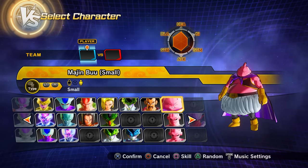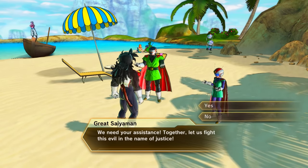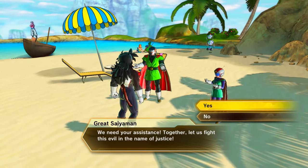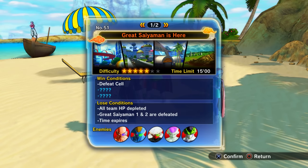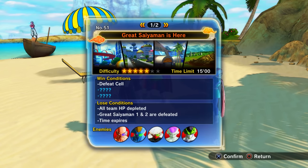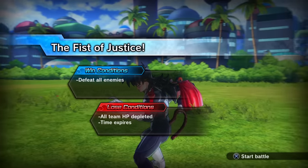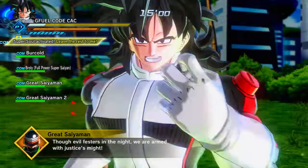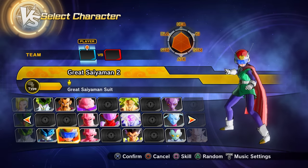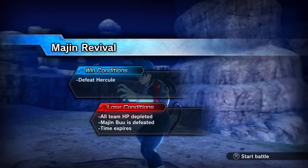Parallel Quest 51 — clear PQ 50 or progress through story mode, then talk to the Great Saiyaman in Conton City in this general area — gives the Great Saiyaman as a playable character. Parallel Quest 53 — story mode unlock — gives Great Saiyaman 2 (who turns out to be Videl) as a playable character on a separate character slot. Clearing PQ 53 unlocks PQ 54, which gives Preset 14 of Goku and Preset 2 of Majin Buu.